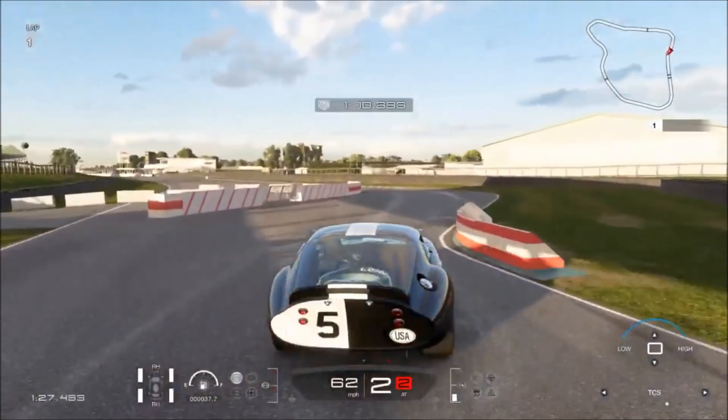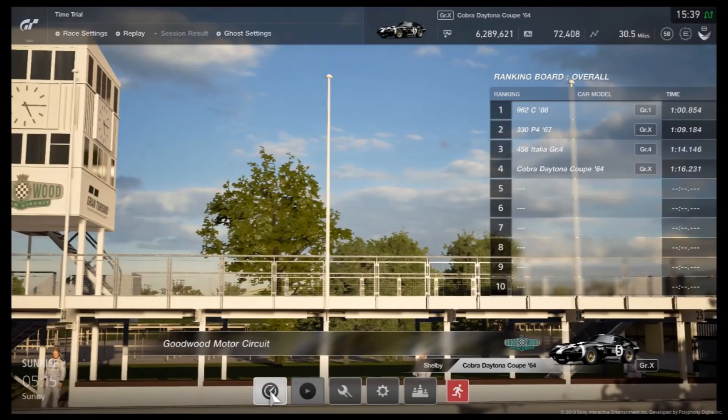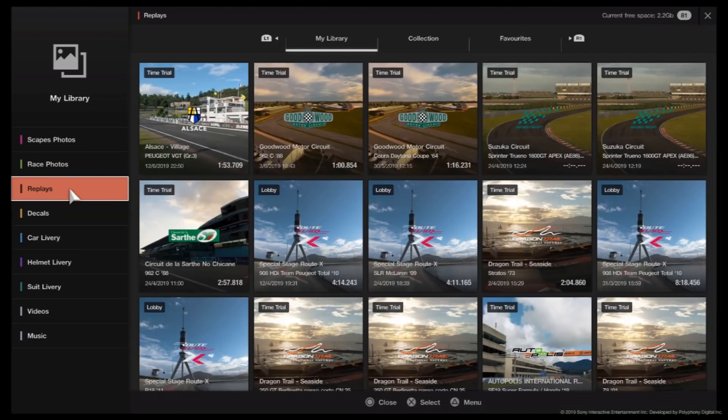Or it could be a video that you've already done way back and saved. The next step is to go to the race menu that you can see here, and then go to the top left. Click on Replay, and then click Save Replay. Once you confirm that, it will then be permanently in your library. Then go back to the main menu of the game and click on My Library. Once you're in the library, scroll down to Replays and you'll see all of them saved there. Go to the replay that you want to submit for the series here on the channel.